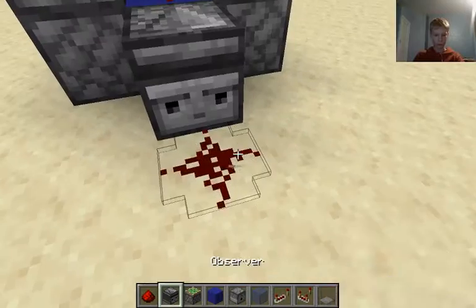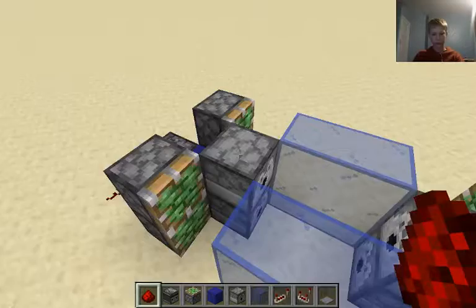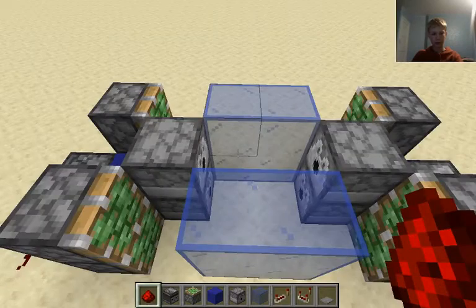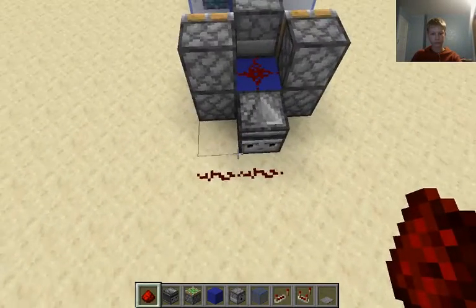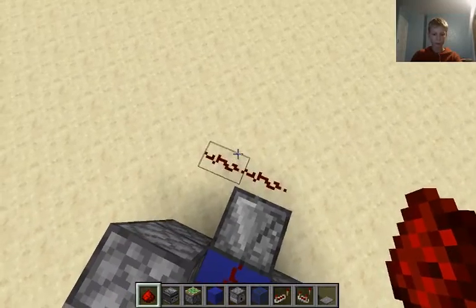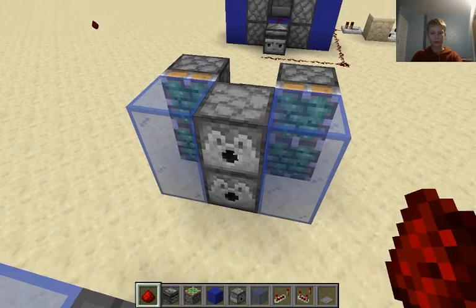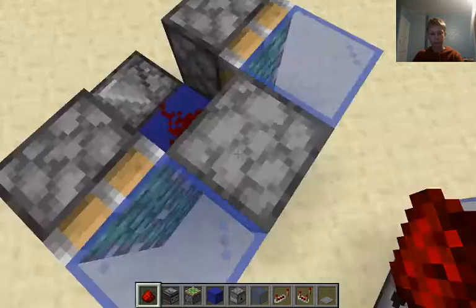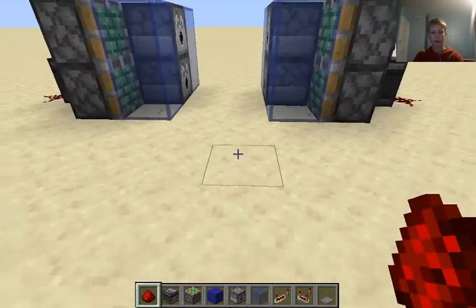And then I also need to get that one to fire and grab, not push. So as you can see this is in the closed position. So I'm going to update it — I'm going to have to break that, and then over here break it once more. And then fill these up with one water bucket each. There we go.